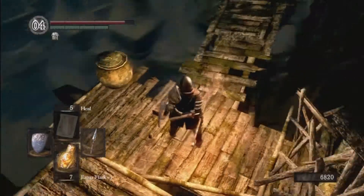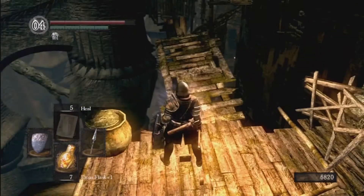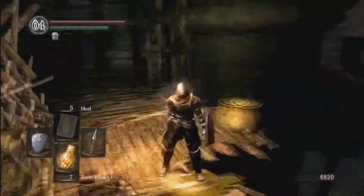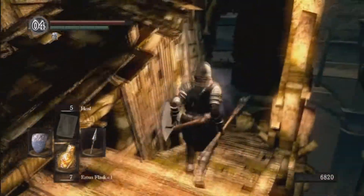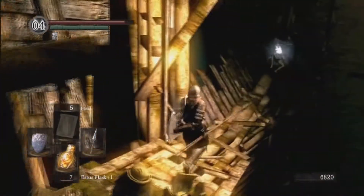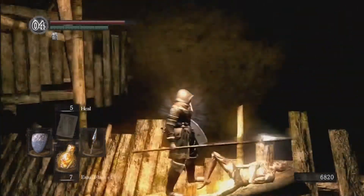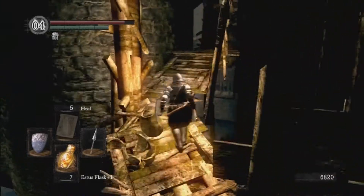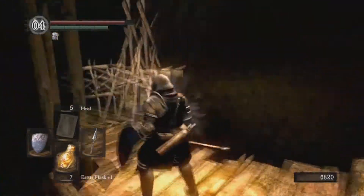This is a hilarious area that screwed me over when I first played — there's a sign that said 'Try jumping,' but there's nothing there. Head on over here; the thing you're really after is this humanity pickup. You could be running low on humanity at this point — humanities are always good to find. I think that's the only humanity in Blighttown, so definitely pick that one up.